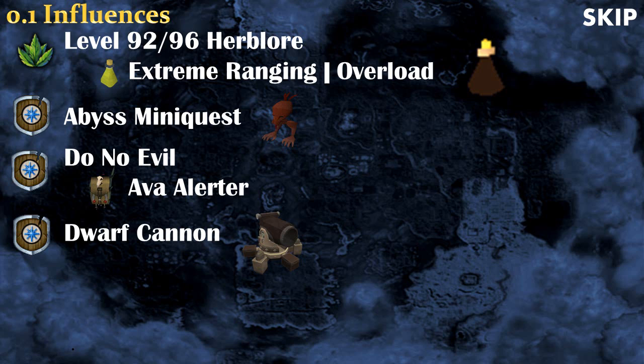After that there's the quest Do No Evil, which is required to get the Ava's Alerter, which is the best cape in the game for ranging, except for the completionist cape. And then finally there's the Dwarf Cannon quest to unlock the Dwarf Cannon — even though I do not mention or use the Dwarf Cannon in this video, it's very useful if you are planning to do Slayer.